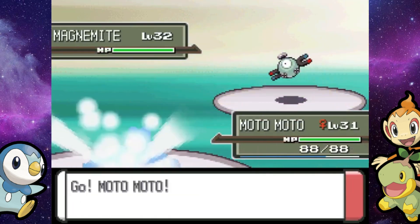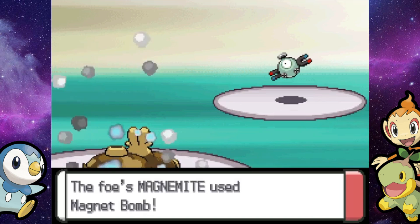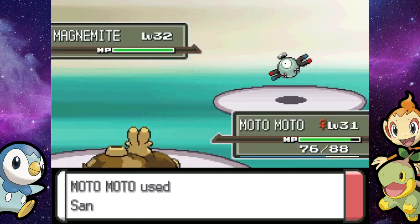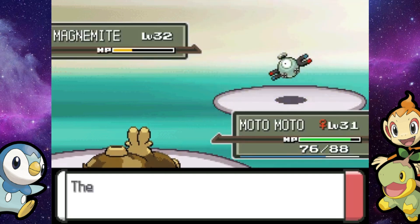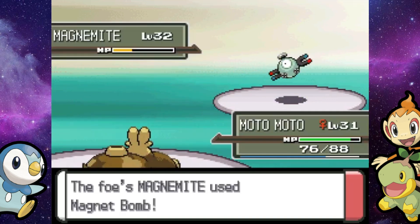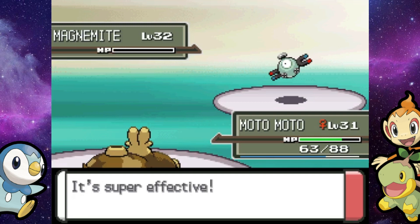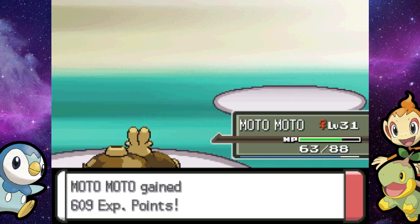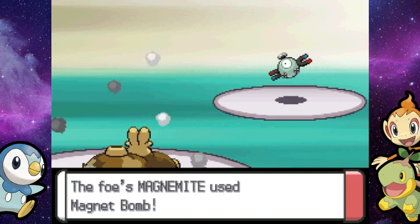Here's Magnemite. Sand Tomb still doesn't one-shot these things — watch, even though it's quad effective, it still won't one-shot. It barely does over half. It's a quad effective move, but it's like 30 base power, basically the same power as Tackle. Hippopotas should handle all these guys. They can go for Magnet Bomb. Luckily we are immune to their Thunder Wave, which is good. Unfortunately they don't get hit by the Sandstorm, but we also get outsped, which is just sad.